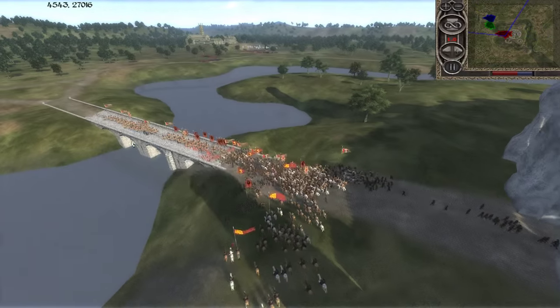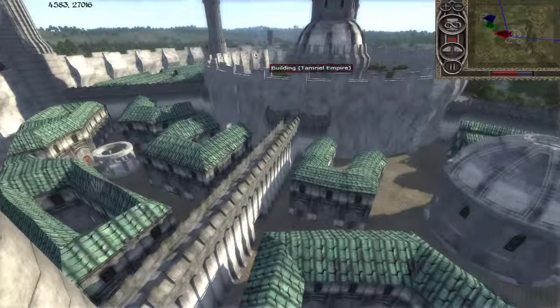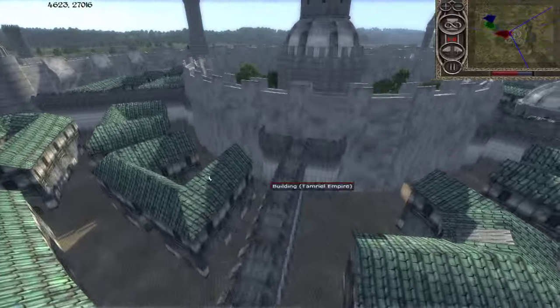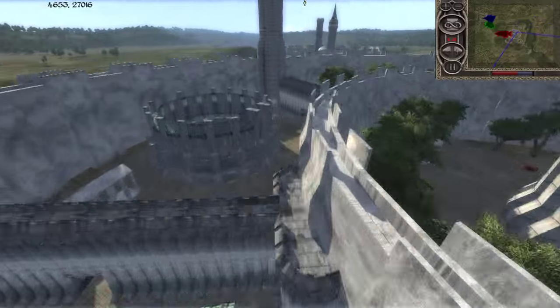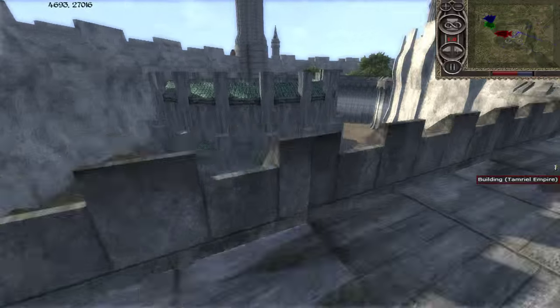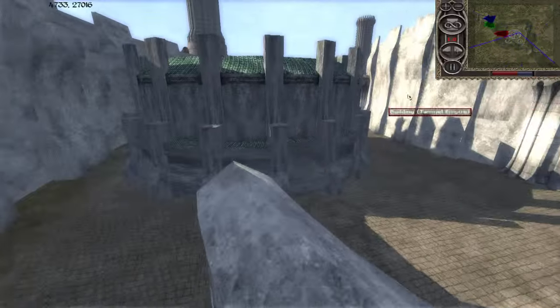But before we get started with the army comps, I want to show you this settlement — the great Imperial Palace. It looks wonderful, spot on. The buildings here look just like from the game. They even have the arena over here, and those guys are practicing their fist fighting. They're like, 'I'm busy, I'm practicing.' I love it.